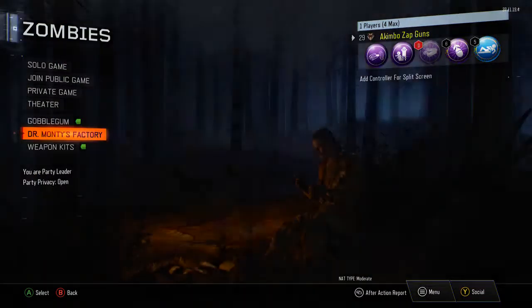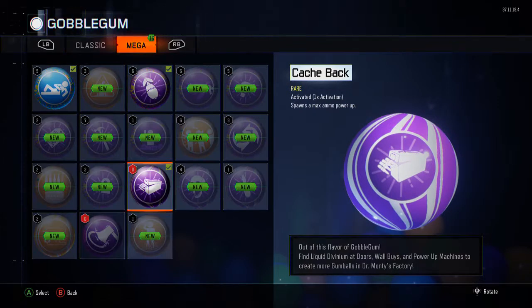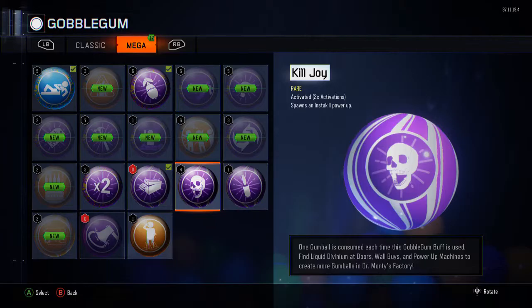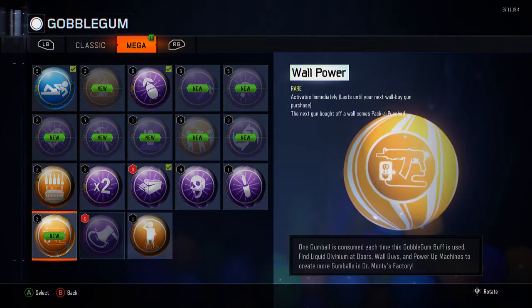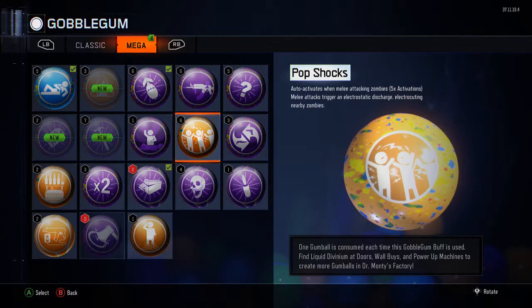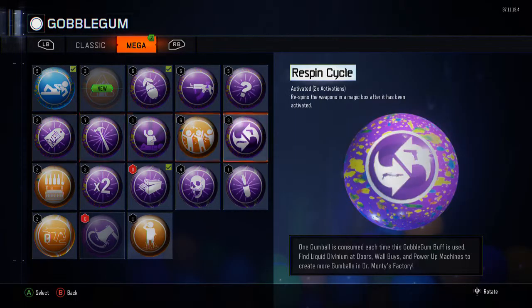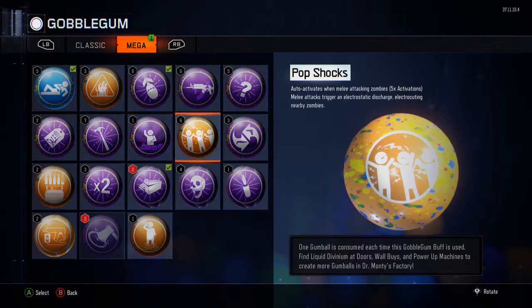All right, there you guys have it — got a ton of gumballs opened. I didn't get a Cash Back, I usually get one but there it is. One Perkaholic, one On the House, four Insta Kills, two Double Points, two Unquenchables, two Wall Buys, at least three or four Nukes, three Re-Spin Cycles, about four Pop Shocks, one Phoenix Up, a lot of Hammers, two Fire Sales, and two I'm Feeling Luckies.